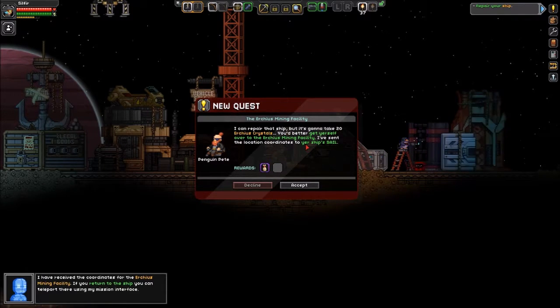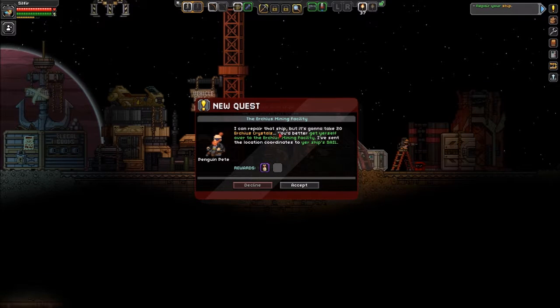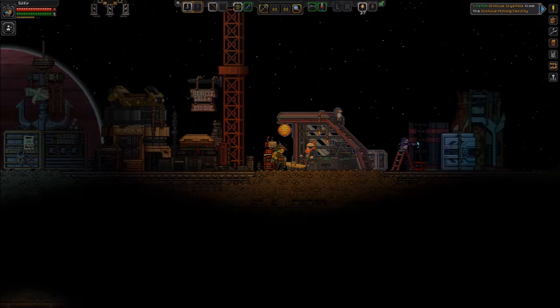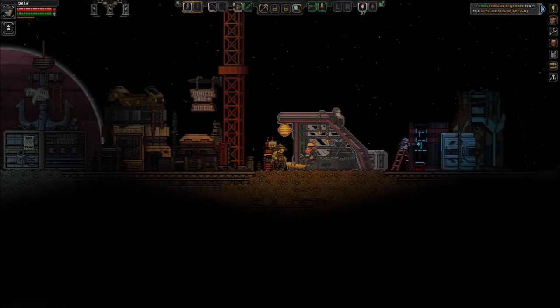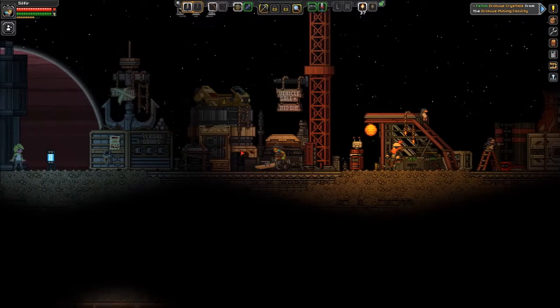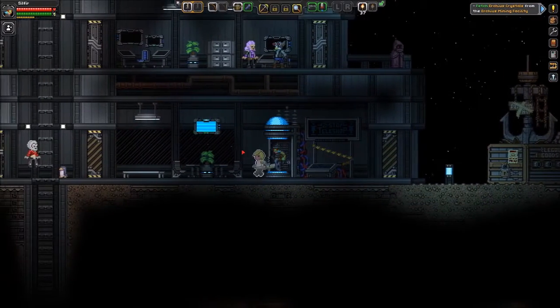I have received the coordinates for the Icarus mining facility. If you return to the ship, you can teleport there using my mission interface. So mission obtained: fix the ship. Simple enough. I'm gonna go to the mining facility to do that.